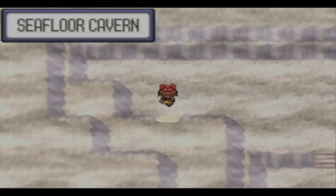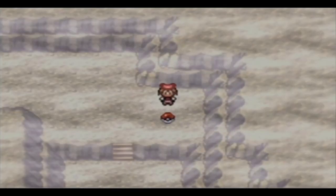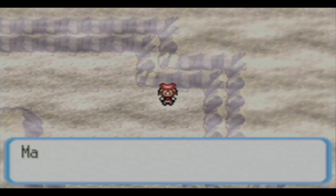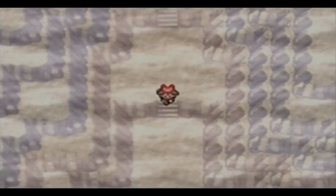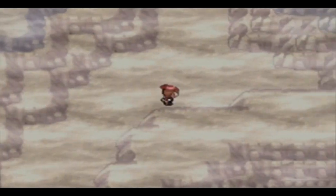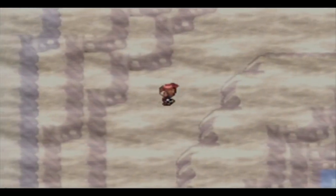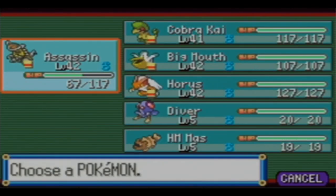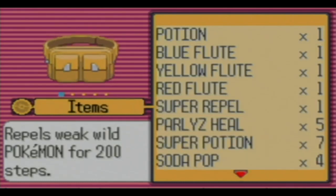This is the final area. There's a TM for Earthquake, so we will give that to Maldo soon enough. Let's not use the last Repel though. We need to get ready for Maxie - these Pokemon are going to be pretty high-leveled, so let's heal Maldo. Maybe everybody fully loaded.